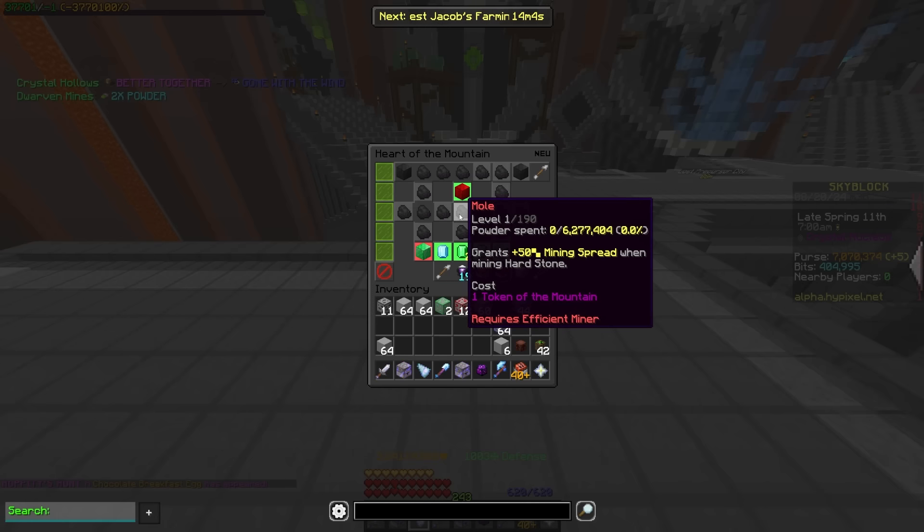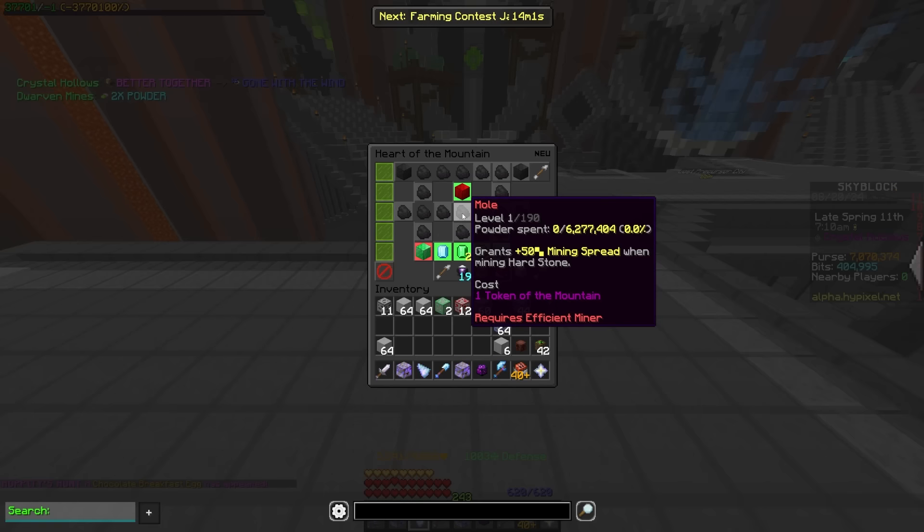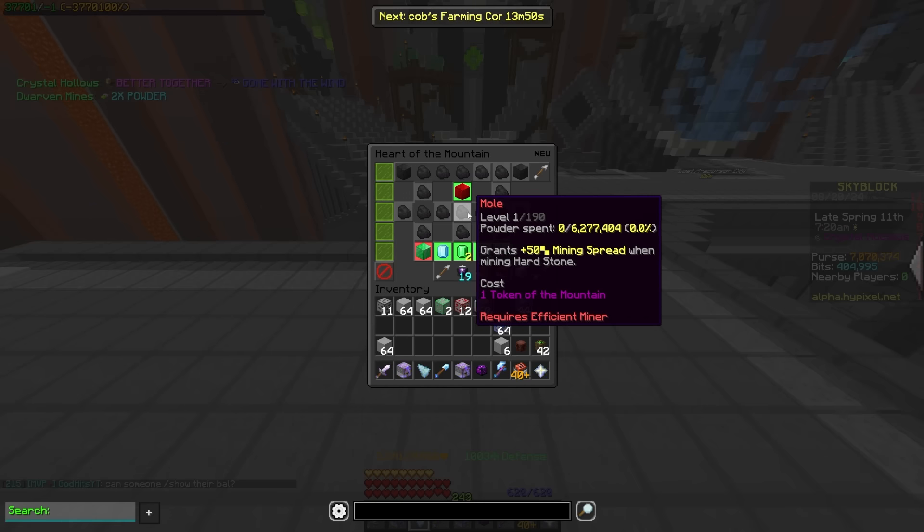Mole got moved down as well. It's now going to be beneath the core of the mountain — which is what they now call peak of the mountain, it's core — but you can see that this is down here and it's giving mining spread when doing hardstone. It's just another thing where they're changing the stat, but it's functionally going to act the same.